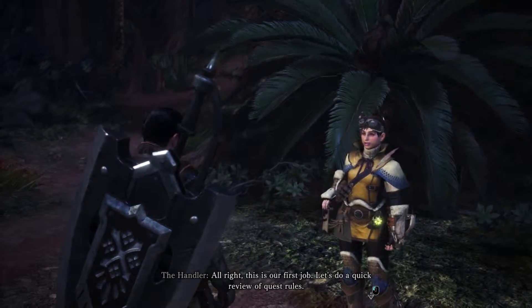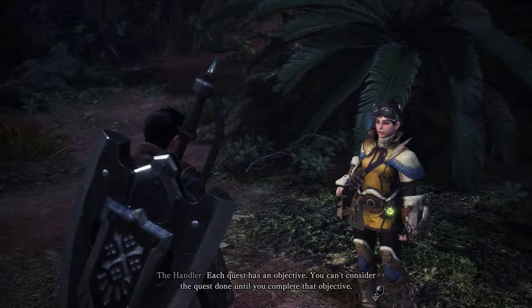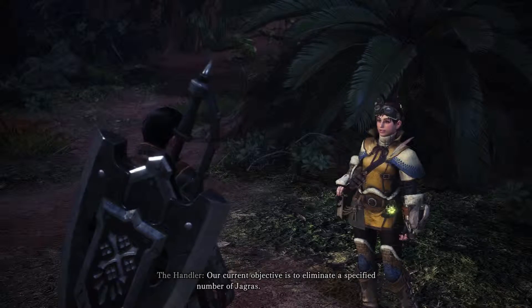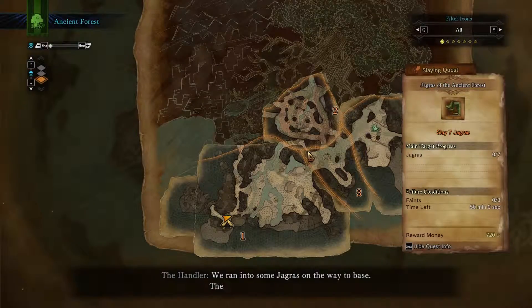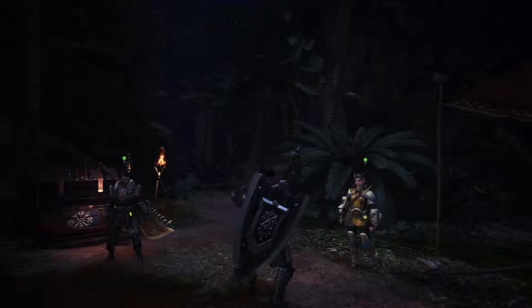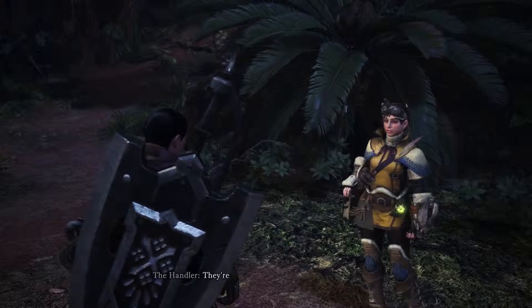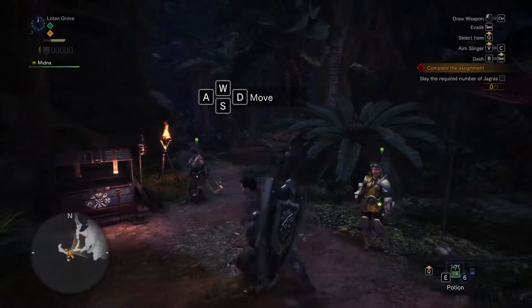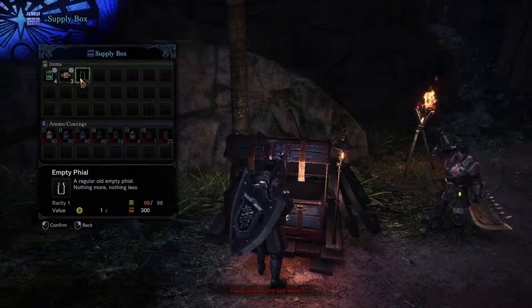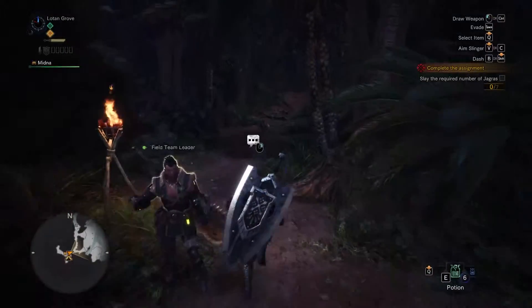This is our first job. Let's do a quick review of quest rules. Rule number one: complete the objective to complete the quest. Each quest has an objective and you can't consider the quest done until you complete it. Our current objective is to eliminate a specified number of Jagras. Rule number two: use the supply box. The commission supplies us with a loadout of certain items for each quest — they're in the supply box over there. We get access to a few special items we can only use on the quest. I'm going to take them, because why not? I have 99 files already.